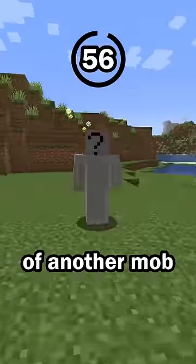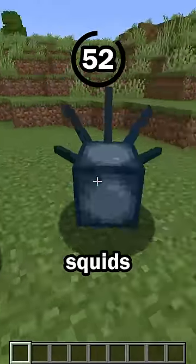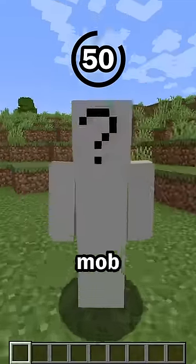Guess the mob in 60 seconds. Hint number 1: this mob is a variant of another mob. A few mobs in the game are variants — glow squids, for example, are variants of regular squids — and this mob is a variant of another mob.